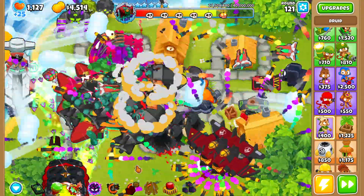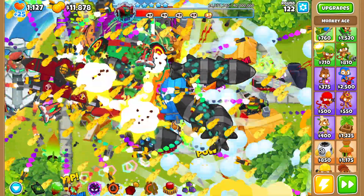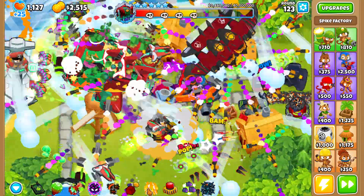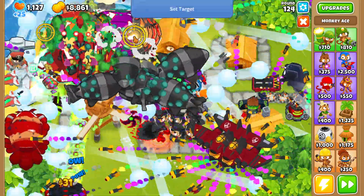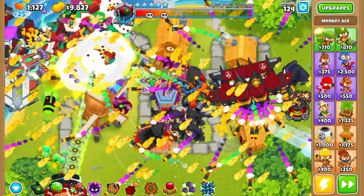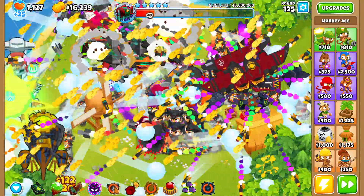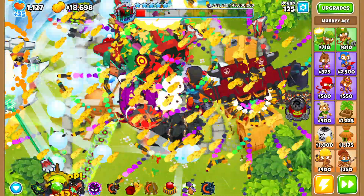We activate the glue storm so our towers do more damage to the boss, grab another poplust, upgrade thorn swarm, and start doing bombing runs. The bombing run didn't seem to do very much damage, but we have plenty of time for more. I'm getting a little worried about how far the DDT bloons are getting, so I'm saving up 40,000 to buy carpet of spikes. We keep doing bombing runs and the boss is over halfway done. We have two stars left!